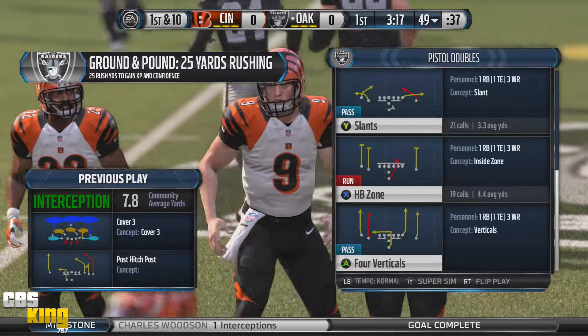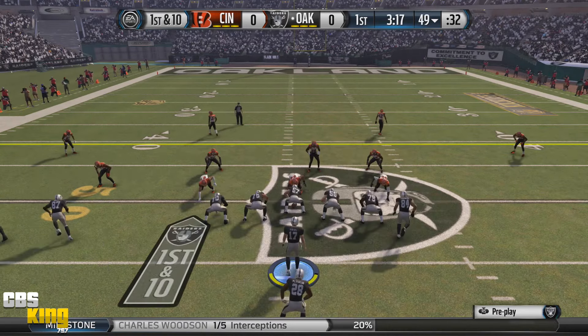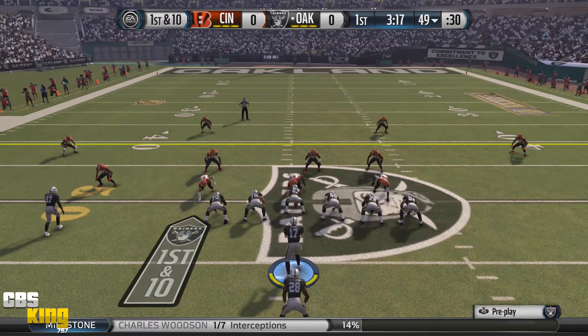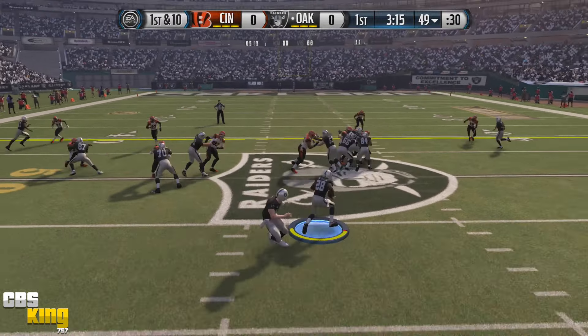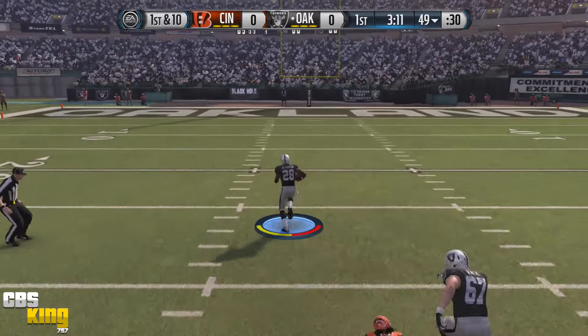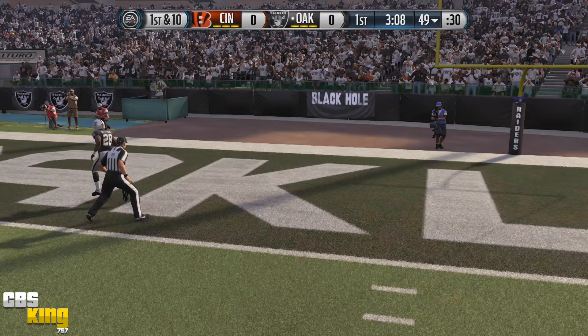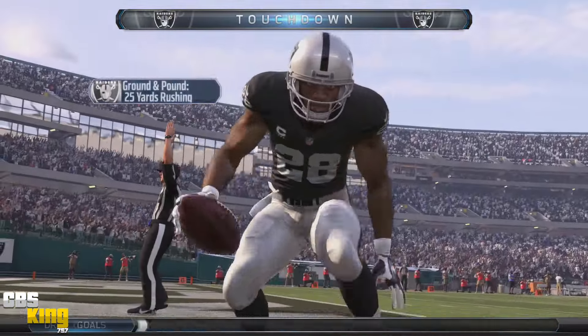I got away from the run last time and I don't know why I did that. Let's get back to running the football — there's no reason why I should abandon Adrian Peterson. Look at that cutback lane — AP dancing his way to the end zone! That's why you draft him early, baby.